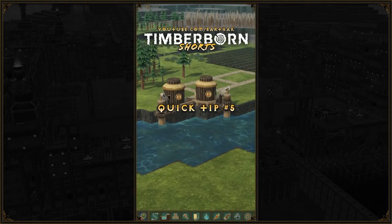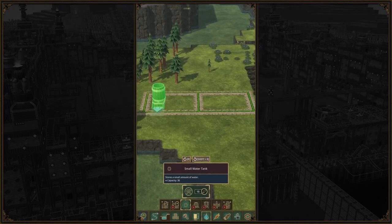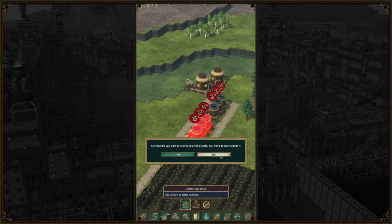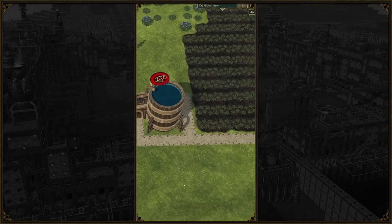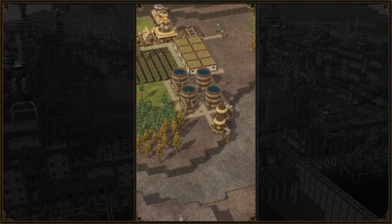Water is of utmost importance for our beavers to survive the droughts. Initially we only have access to the small water tanks for storage. When we place three of those small tanks in a row, they basically have the same footprint as a large water tank. Once we unlock the large water tanks, we can easily replace a single row of three small ones with a large one. Our water storage will more than triple from 90 to 300 for the same exact space. Now our beavers don't have to be thirsty anymore.